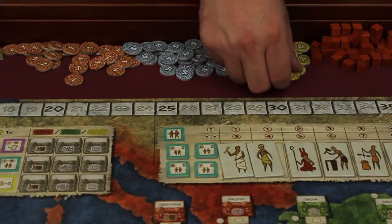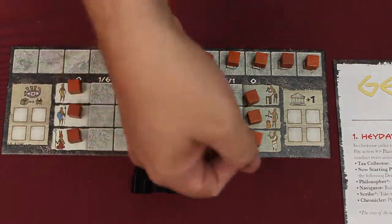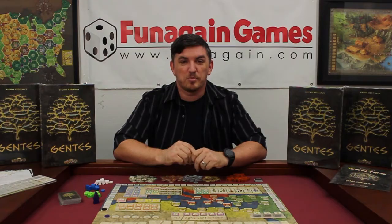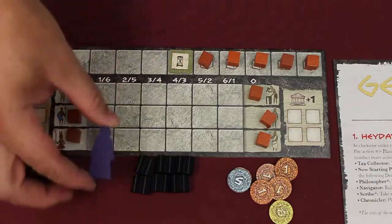Each player takes 20 coins. The players choose a first player in any way they like, and that player takes the starting player token.